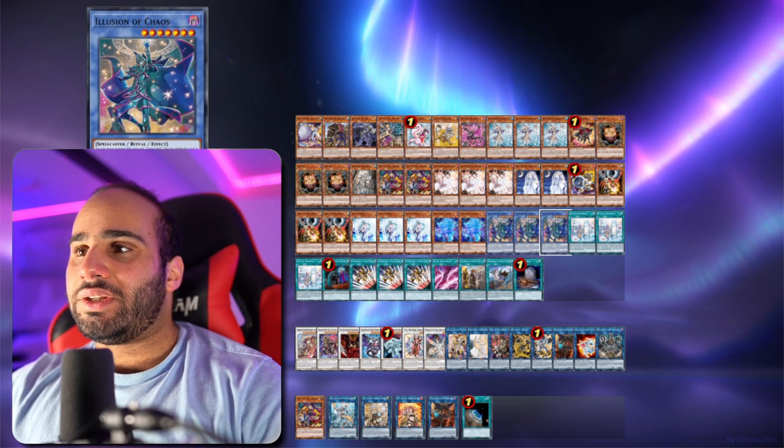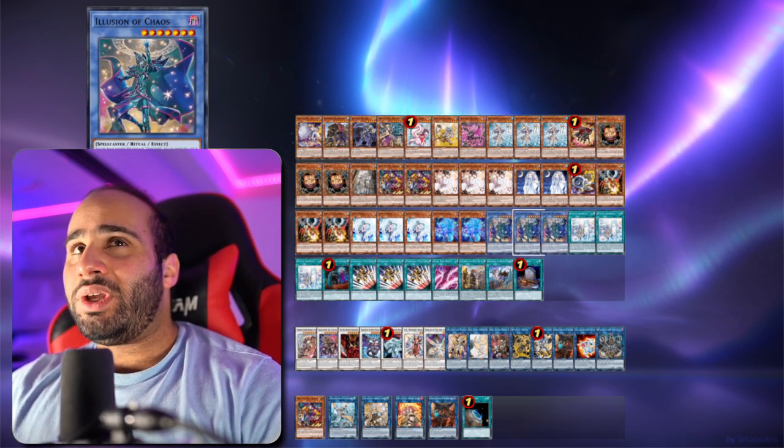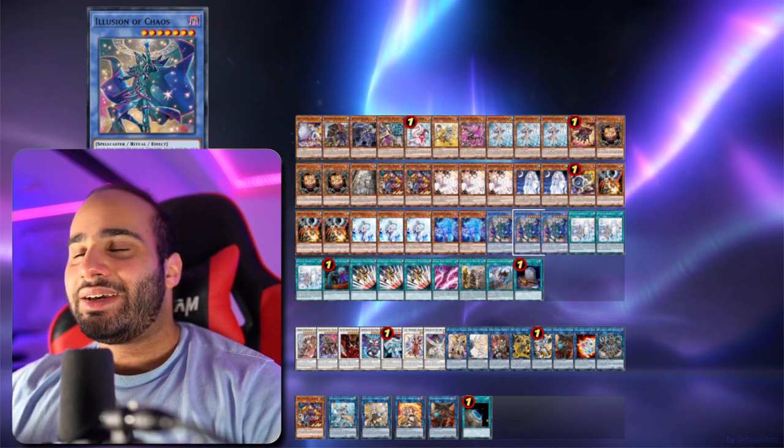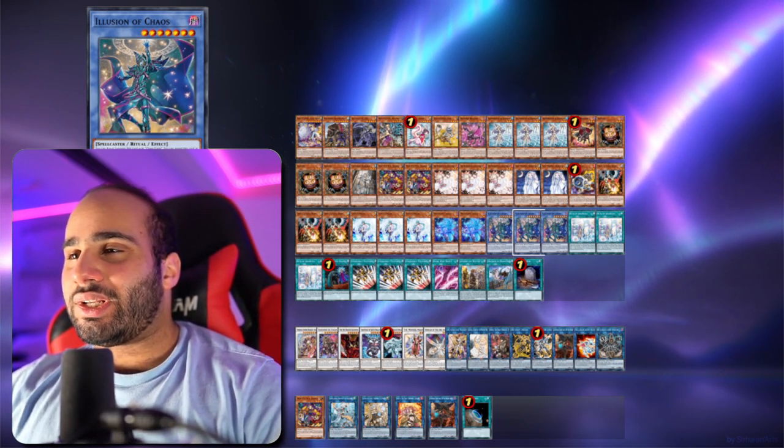And of course double Magician Souls and triple Illusion of Chaos. Very sacky with Rite of Eremesia because you get three monsters on the field, draw two, get an Omni-Negate — everything. It's literally a plus 3 on its own, and that's still way more than enough. It's broken.